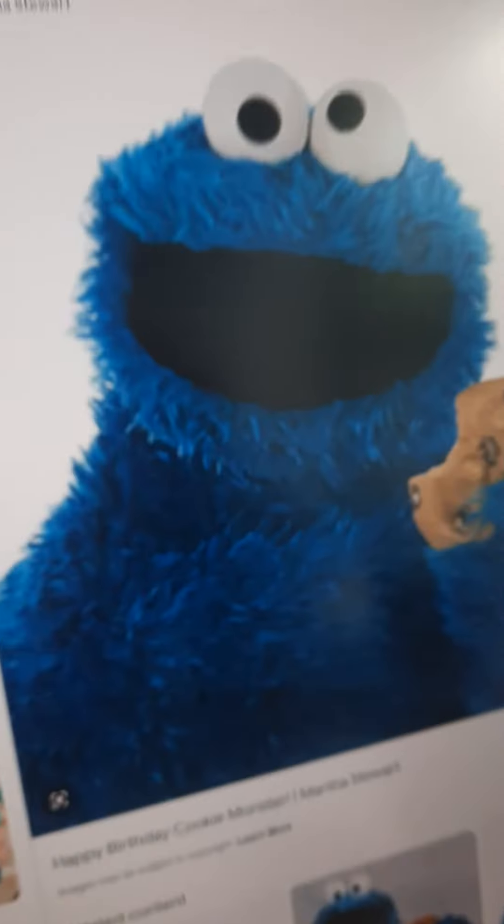Hello guys, today let us draw Cookie Monster from Sesame Street. Like Elmo, but he eats cookies and he is blue. So this is how he looks like — let us get drawing. Prepare our pens first, most importantly prepare our pens first.